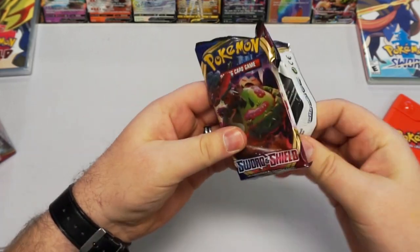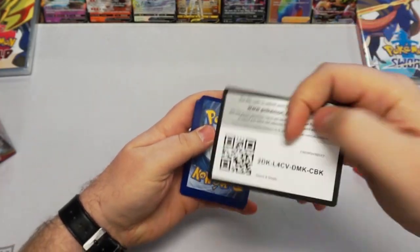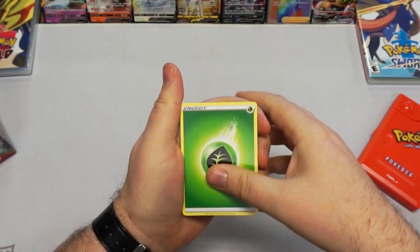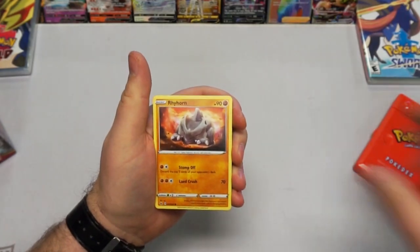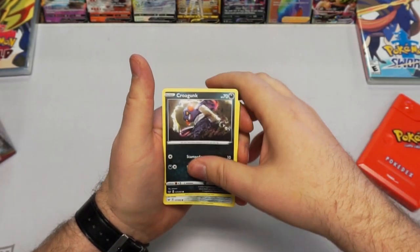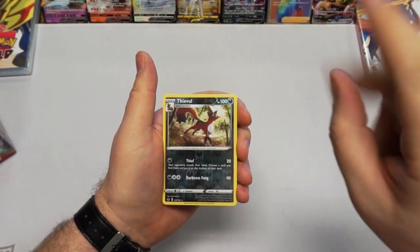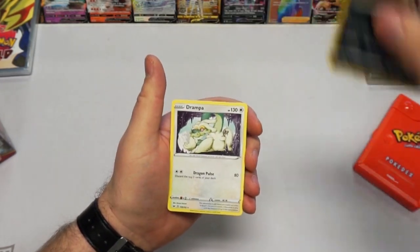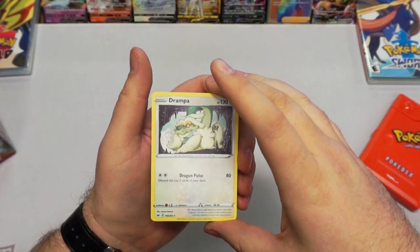Very last booster pack — here we go. So this is where our rarest card is going to come out, I'm sure of it. That's not realistic — we already pulled so many good cards. I think the Pokemon company just loves Level 7, because they sent us an amazing box. Croagunk — very nice. Another Meowth — very cool. Oh, reverse rare — two in a row on the last two. And the final card... oh, a Drampa, non-holographic. Okay, so not mind-blowing, but still pretty cool.